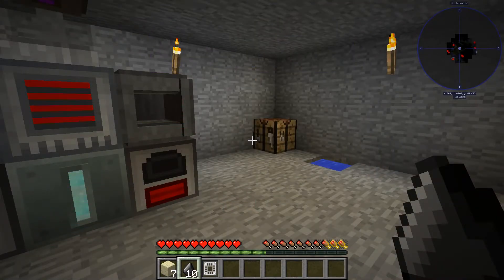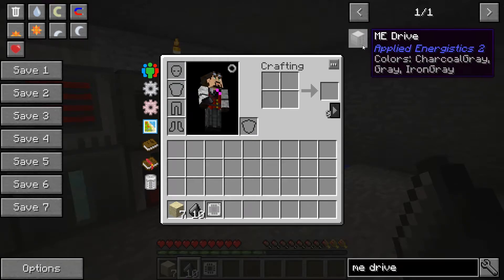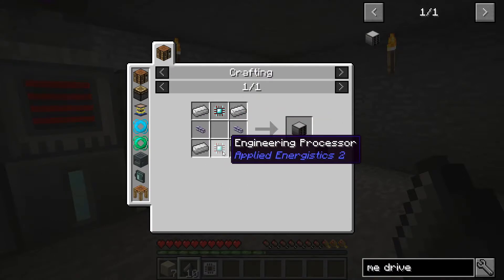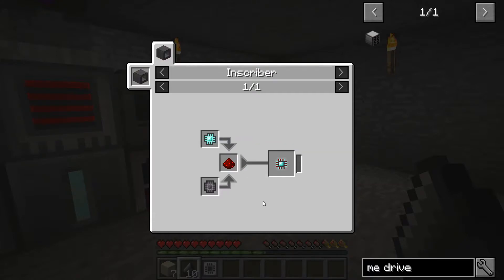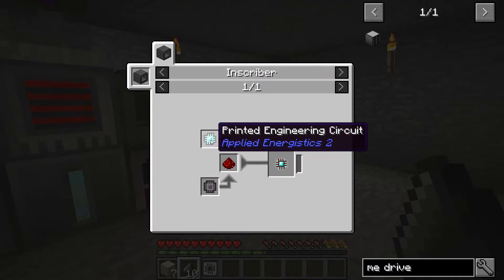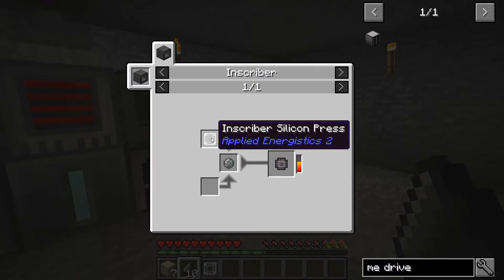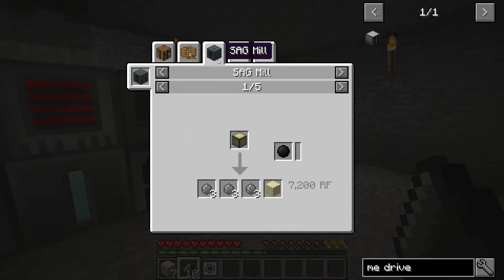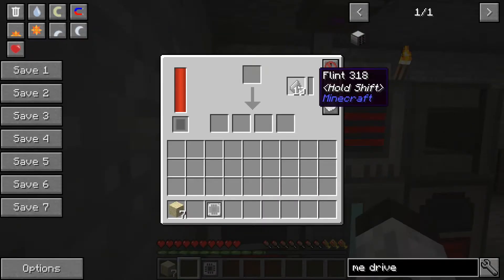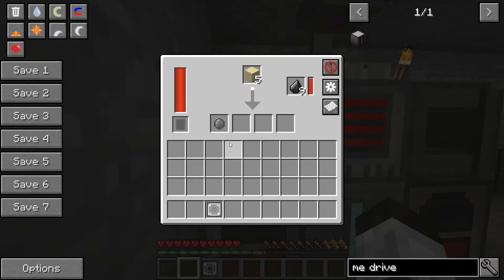One of the first things we need is the ME drive — it looks like a disk drive array. The recipe takes some iron, cables (we'll get to those), and engineering processors. The engineering processor has three components: redstone, printed silicon, and a printed engineering circuit. Printed silicon is just silicon run through the inscriber with the silicon press, and silicon comes from the sag mill by putting sand in.